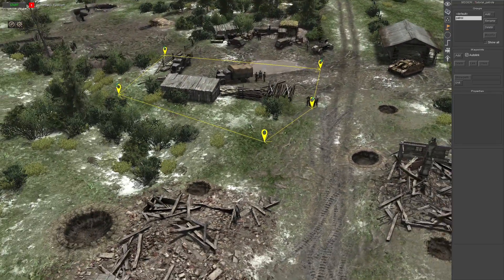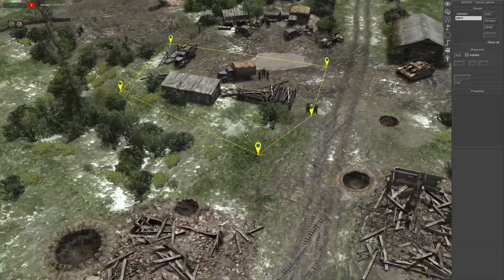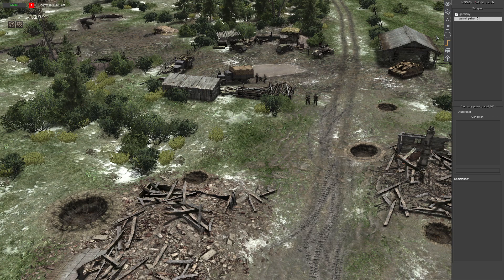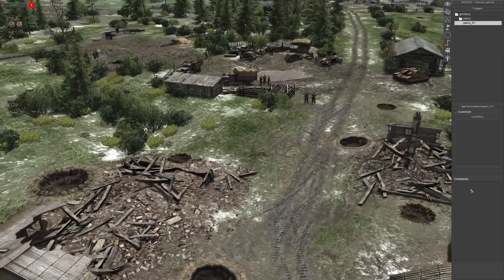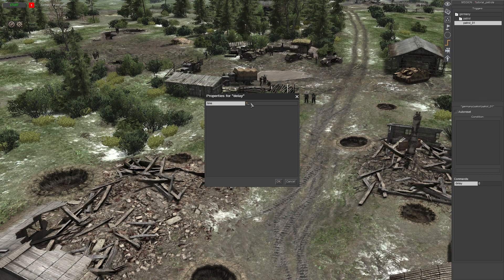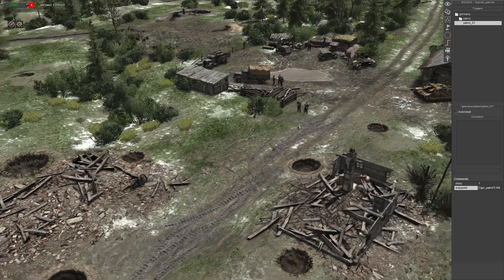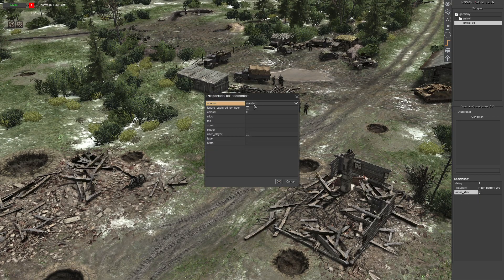Once your waypoints are set and you've got the direction you want, go into your triggers tab, right-click and add a folder. First thing you want to add is a delay of one second, then a waypoint actor tag set to 0.0. We're not checking 'Clone' because we did not give the units a hidden tag. The next one is just an active state — you want them to be walking, not running.